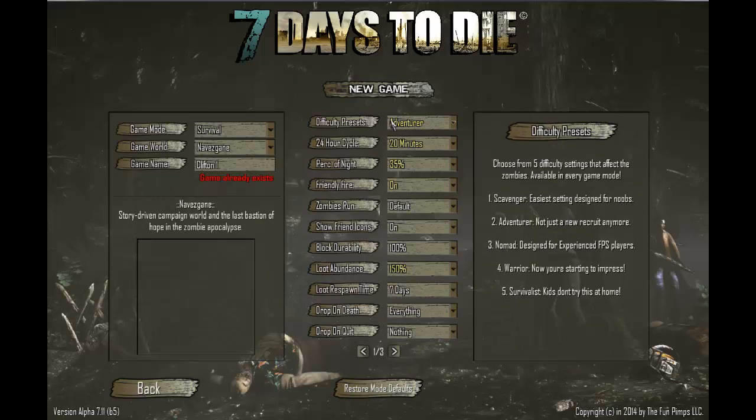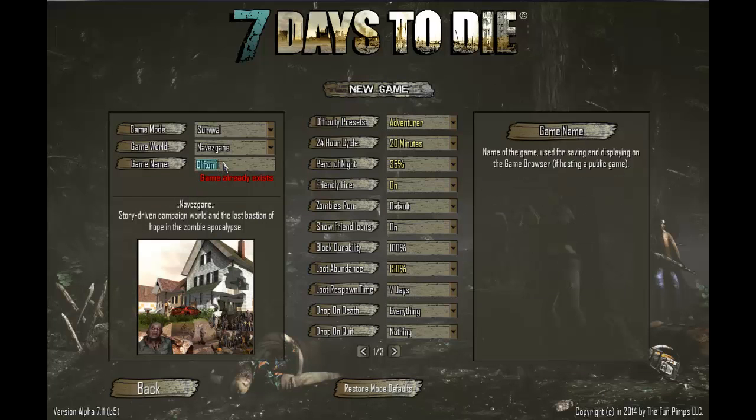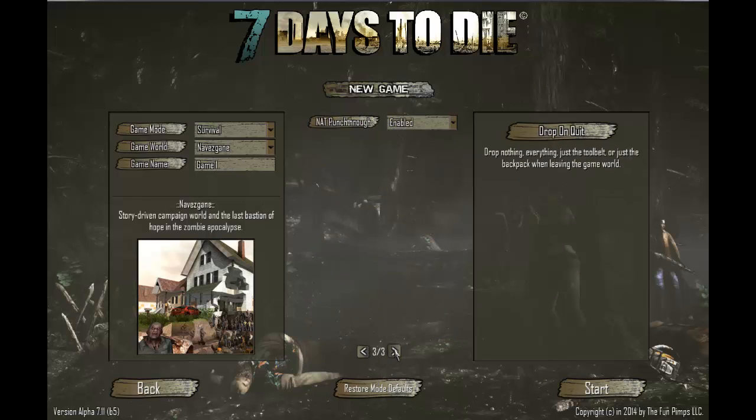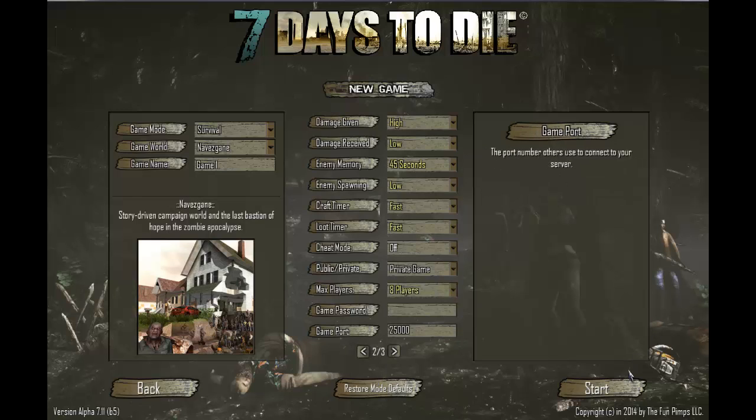But let's go with new game here. I'm going to create game one, just give it a random name. I'm going to leave all the settings on the default. You can adjust the difficulty, how long the days are, whether zombies run all the time or just in the dark. But here we go. And we wait.